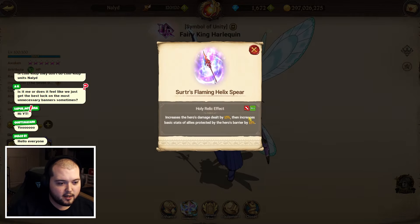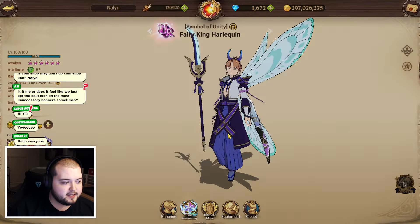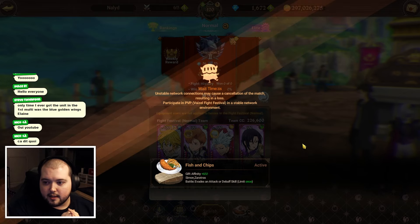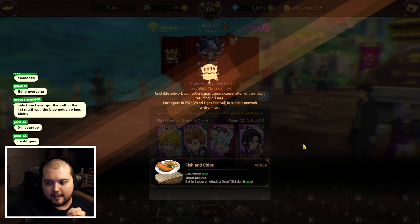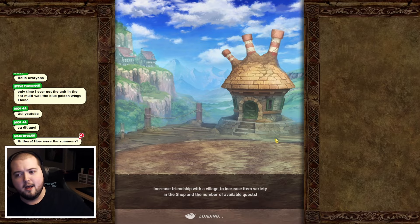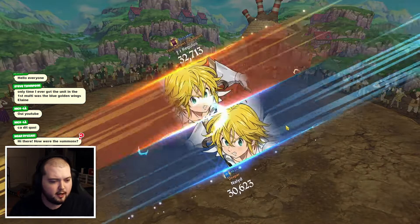If a barrier created by the hero is removed from an ally, that ally's attack-related stats are increased by 20% for two turns. So we basically get increased damage dealt, the holy relic gives a little more damage dealt which is nice, and we get some basic stats if they don't break the shield, then if they do break the shield we get the extra attack-related stats upgrade. He's kind of like the collab Roxy, except this King actually does not reapply the shield, which is kind of odd.